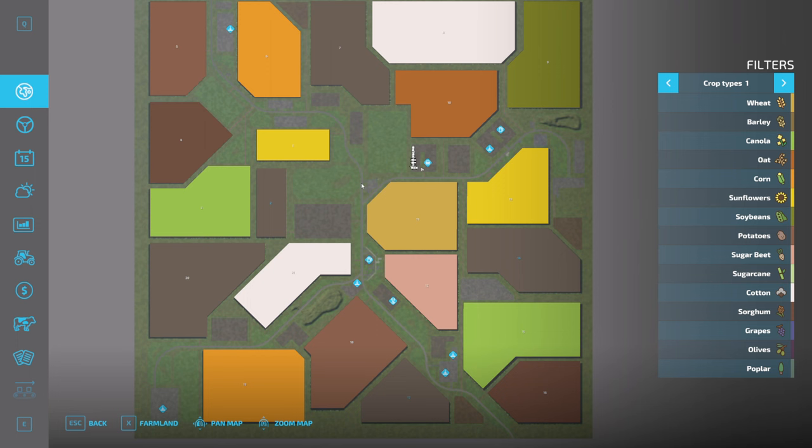When you spawn in, you don't start here where I am — you start over here, and this is a massive empty concrete plot. On the map we have a store which is the handler, a gas station, and a supermarket sell point.